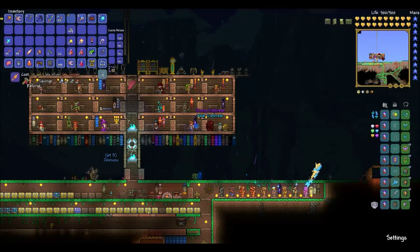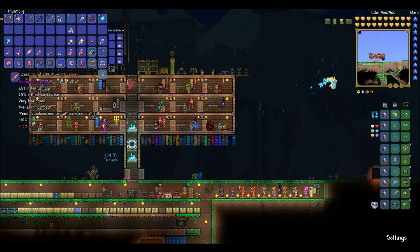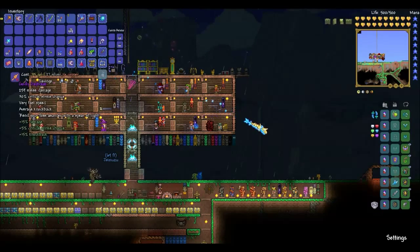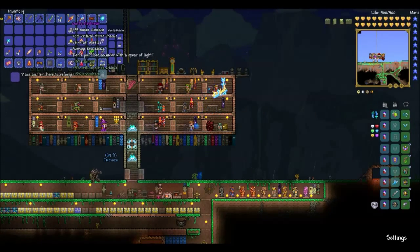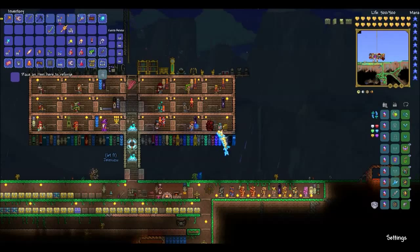Once the head or hand is killed, a True Eye of Cthulhu spawns, which fires lasers at the player. Once the Moon Lord dies or leaves, the player will have to wait until the next morning for the cultists to respawn at the dungeon. Campfires will be disabled during the fight.